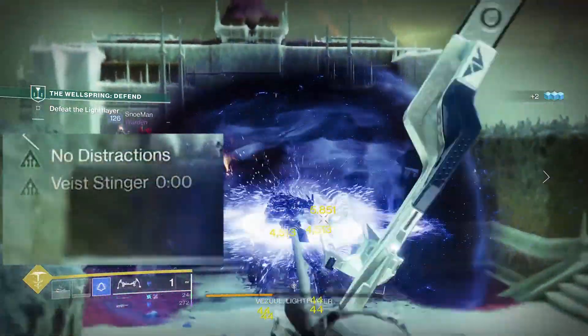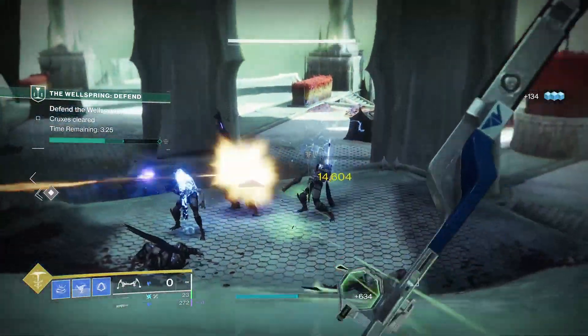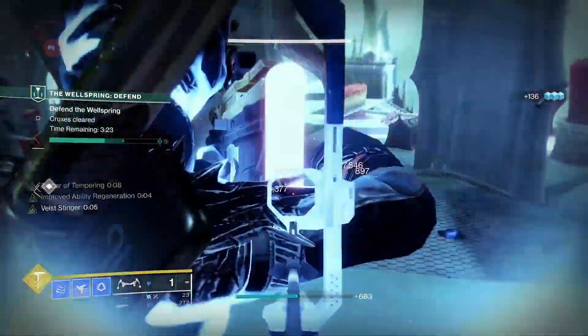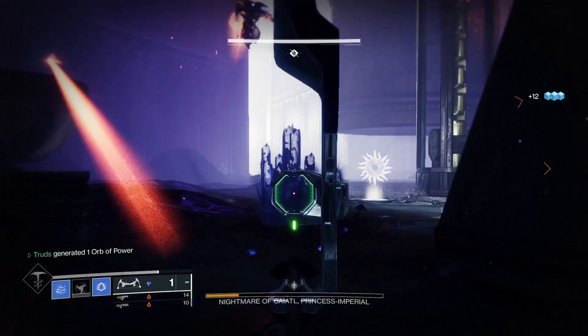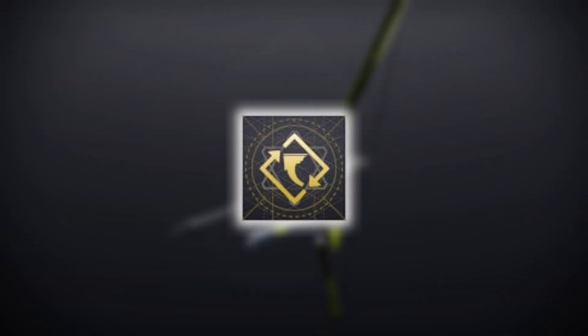Ultimately you'll want to decrease the draw time as much as possible, and with the intrinsically high handling and reload speeds, you'll be nocking bows quicker than a quick thing from quick land. Remember, draw time on bows doesn't affect damage output, so a draw time masterwork will be ideal, but a handling masterwork wouldn't be too shabby either.